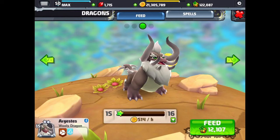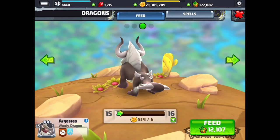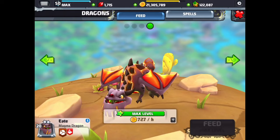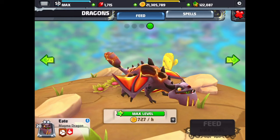And now we have the woolly dragon — he changes quite a bit at level 15, he's an awesome looking dragon. And then the magma dragon — I like this dragon a lot, he's a very cool dragon. And that's the magma dragon.